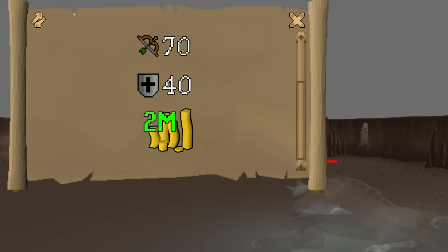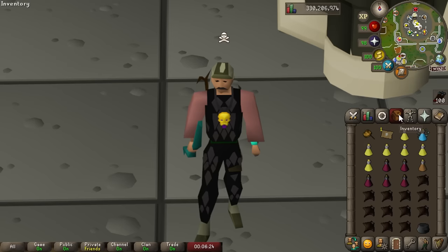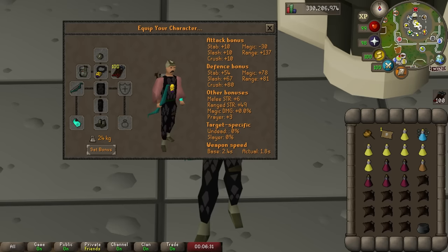Beyond that you want a couple mil to get started just to account for some deaths, but it's really not a high requirement. A popular setup is bringing an Amulet of Avarice, which will skull you, but you bring pretty much no other items worth anything beyond the amulet and Protect from Item. The Amulet of Avarice skulls you but increases your DPS and makes all drops in the Revenant cave noted. So as long as you have Protect from Item up when you die, you're only risking about 150-200k — really almost nothing. You could die 5 times in an hour and still come out ahead.